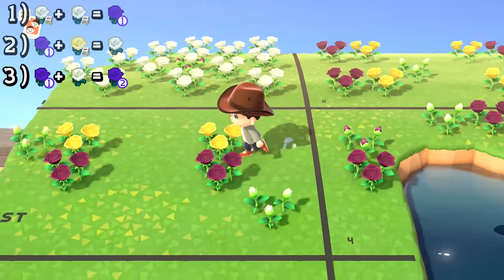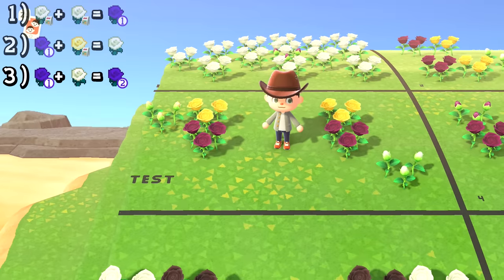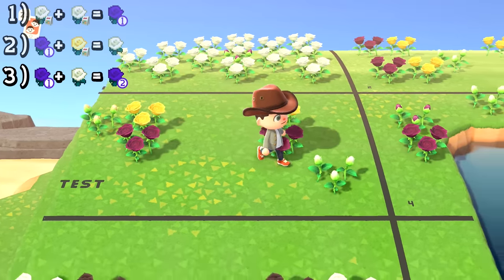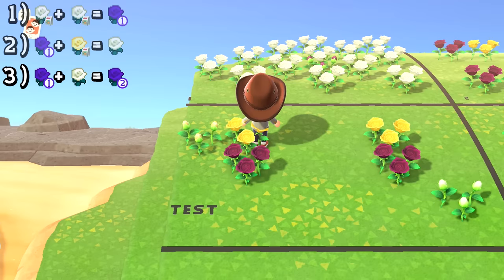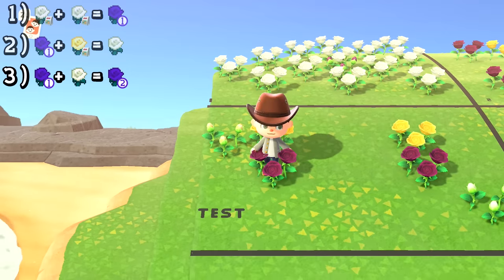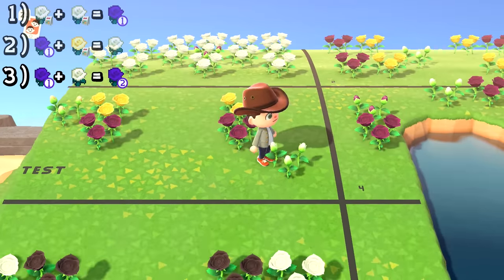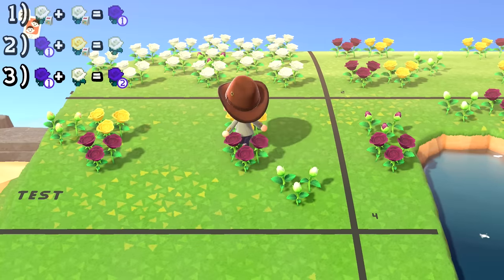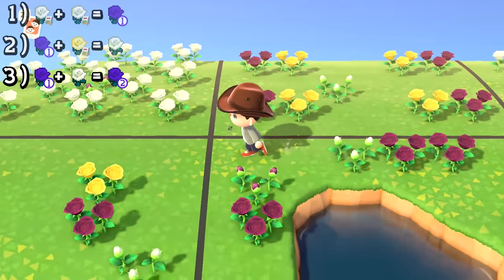Moving on to step three point five — we need to test the purples. Grab the purples that spawn from step three and try and breed them with yellows from a seed bag. Now if you have a bad purple it will always spawn a white bud. If you have a good purple, then it can spawn a white bud half the time, but it can also spawn a yellow bud. So if you breed them together and you see a yellow bud pop up, dig up this purple and move it on to step four. You might want to check it a couple of times, because if you get a white pop up it doesn't necessarily mean it's a bad purple. Breed it a few more times, and if you always get white and never get a yellow, get rid of this purple — it's no good. Keep doing step three to get purples and keep checking them to make sure they are a good purple.